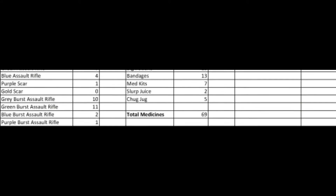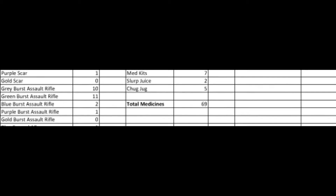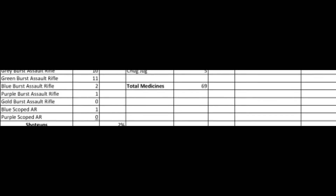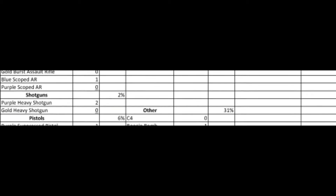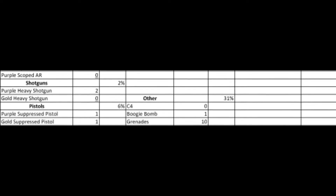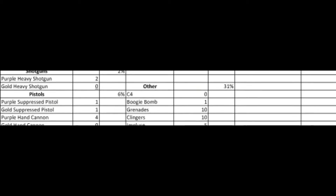We pulled five Chug Jugs, which I believe is more than Flush Factory. We pulled one purple scar and zero gold scars. We got 10 gray bursts and 11 green bursts, which typically you'd think the green spawns less than gray, so that was pretty cool. With the other burst assault rifles we only pulled a total of three - two blues and one purple, no gold. Only one Scoped AR, so there's about a 1% chance of pulling one. We only pulled two purple heavy shotguns. Over in the other section - C4, boogie bombs, grenades, impulse grenades, clingers - there's actually a very big difference between this section and Flush Factory's.